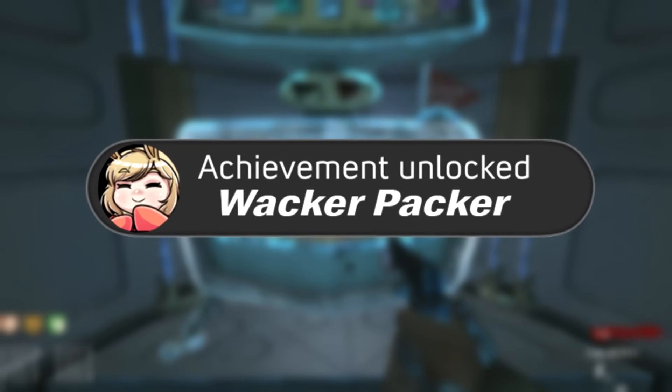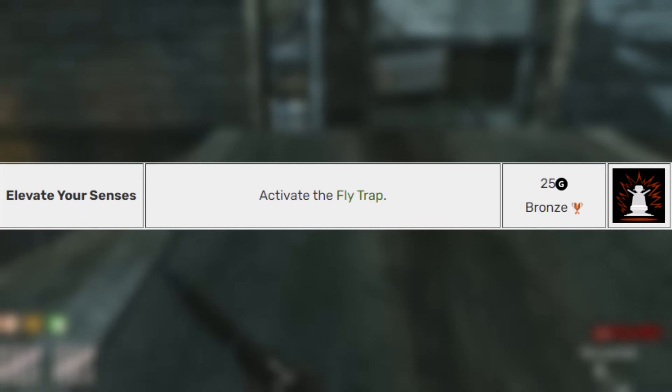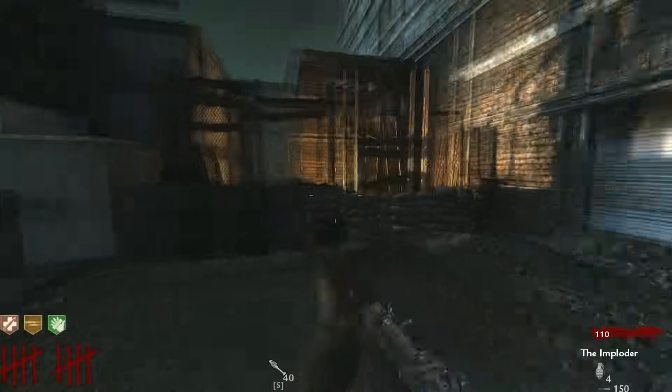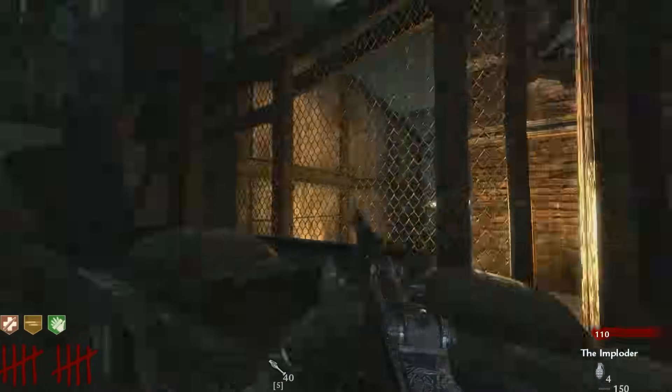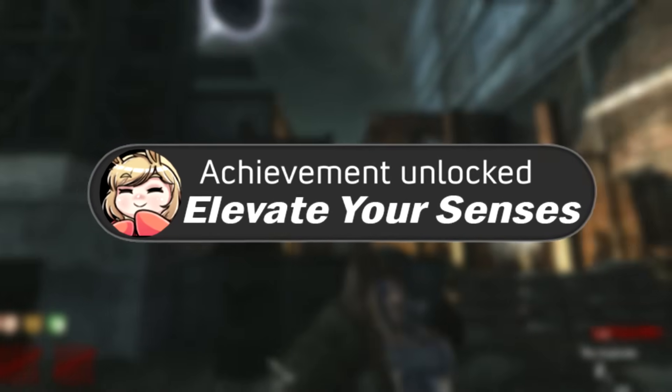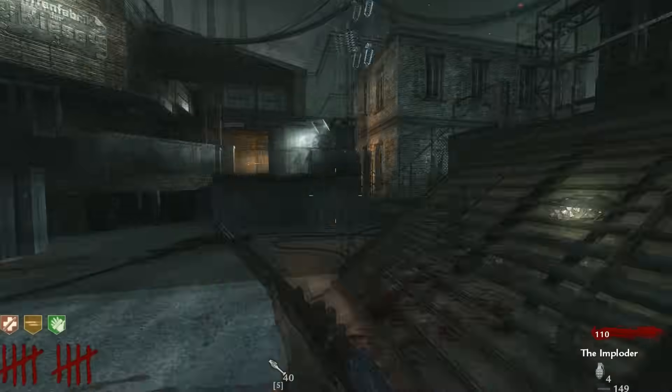Since I had the upgraded M1 Garand, that led me directly into the next achievement: Elevate Your Senses — Activate the Fly Trap. This is the main Easter egg of Der Riese, and it doesn't say complete it or anything, just activate it. All you have to do is get an upgraded weapon and shoot right here, and then you got the achievement. You don't have to complete it, just activate it.